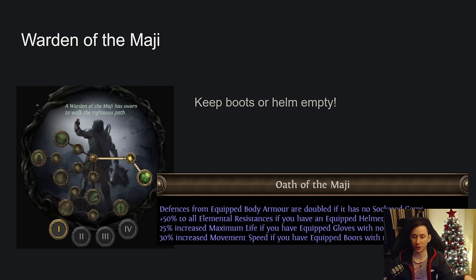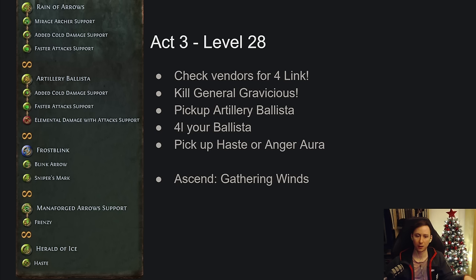We're not 100% sure yet when you'll gain ascendancies, but early on Warden of the Magi is insane. You'll want to keep your boots or helmet empty of skill gems because you can gain either 50% elemental resistances if your equipped helmet has no green sockets, or 30% movement speed if your boots have no green sockets. If you're doing the league mechanic while progressing the campaign, this is the first node you want. I would prioritize the movement speed as it makes the campaign and early game feel much smoother.